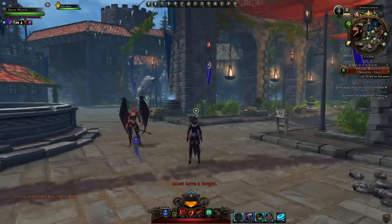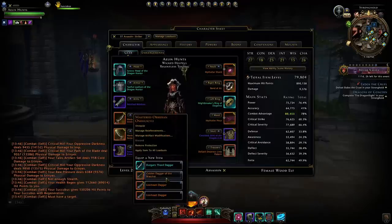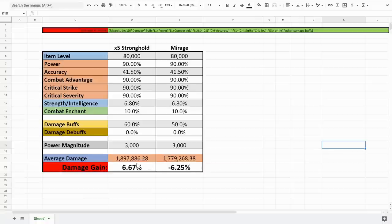This weapon set is the best because of the bonus it provides to you and your party members: a total of 10% outgoing damage, 10% outgoing healing for healers, and a 10% reduction of incoming damage. Comparing to Mirage: you would need the Mirage weapons to deal over 6.6% of your overall damage just to compete with the damage bonus you get from the Stronghold weapons. Not many classes — if any — can have their Mirage clones dealing that much damage, unless you're in specific burst damage boss fights.